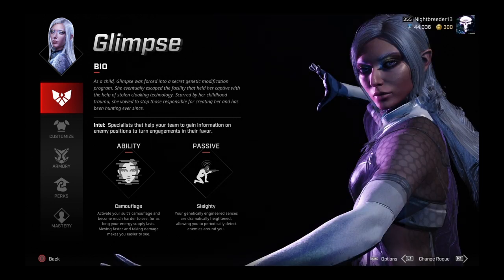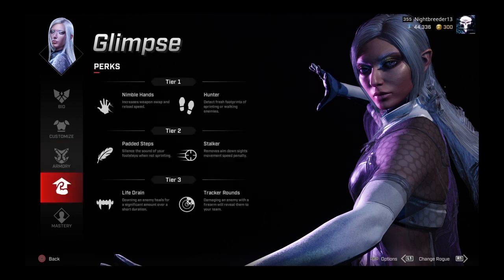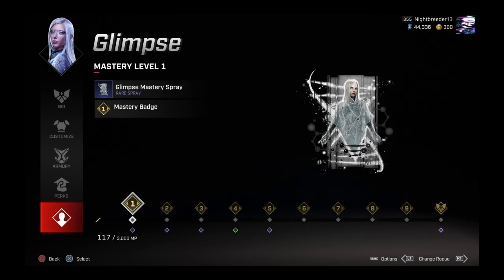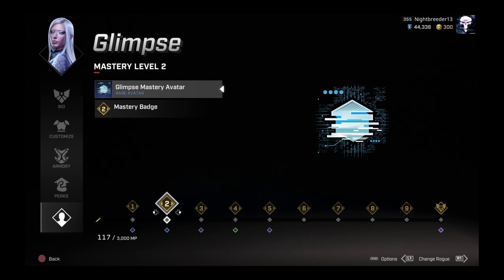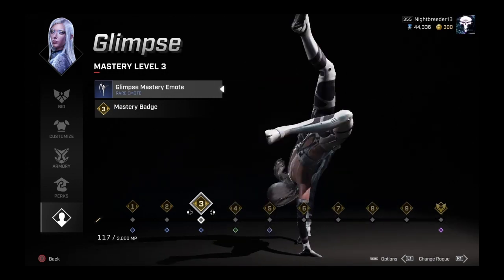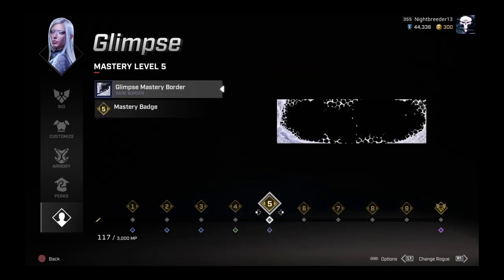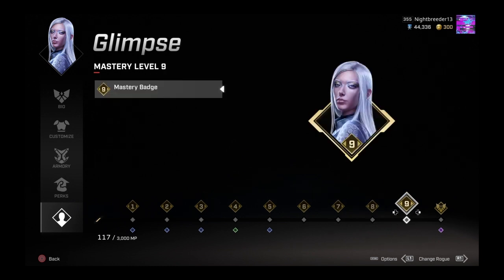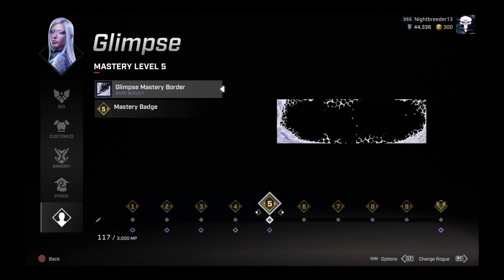Glimpse has the camouflage ability along with the heightened senses, now called Slighty. She rocks the AK and SMG class. I've only run one match so far — wanted to get this out quick. The newer mastery level items have not been added to the game yet; that will be in a future update. We did get some quality of life and balance changes in this update.